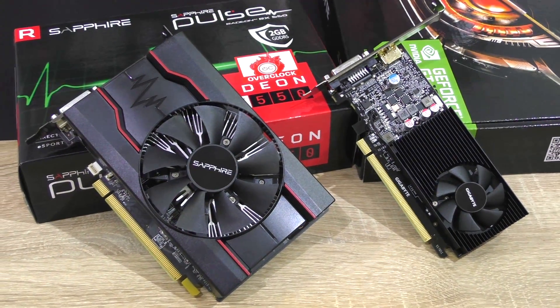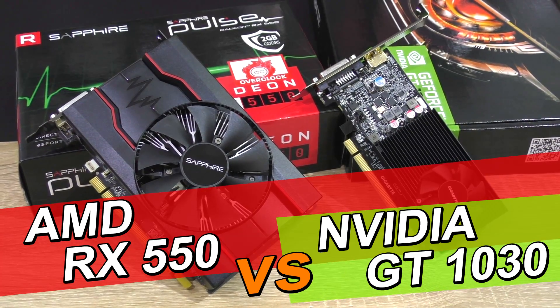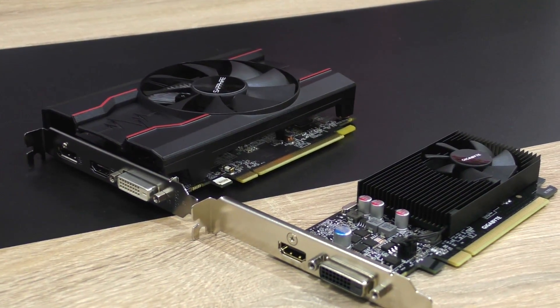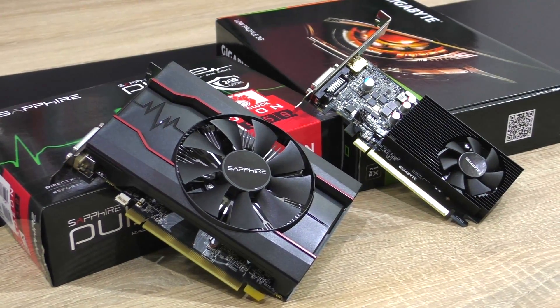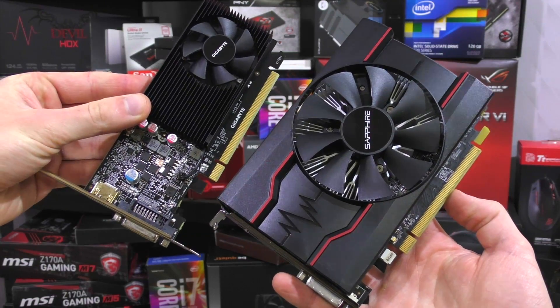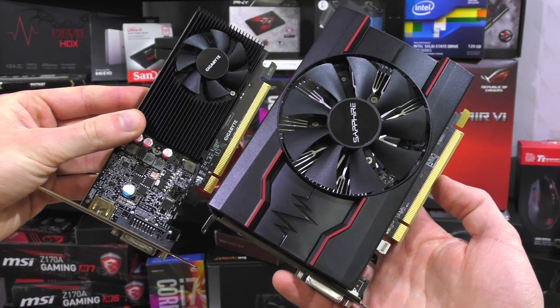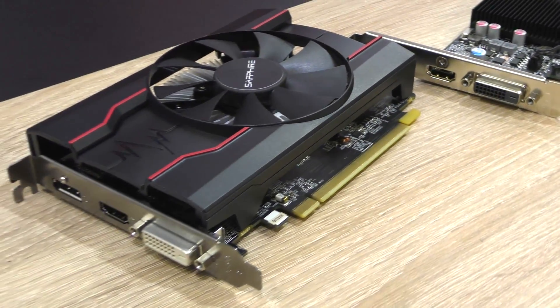Welcome everyone to this quick comparison between the AMD RX 550 and NVIDIA GT 1030. This is quite the interesting low-end budget GPU battle, since these cards are the latest but cheapest ones from both AMD and NVIDIA. If you're looking for this type of graphics card and want at least some sort of a halfway decent gaming experience, which one should you go for?